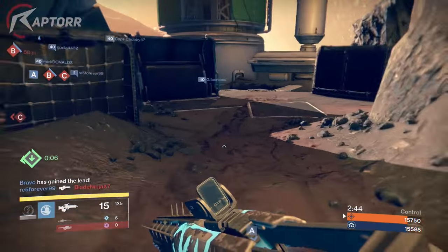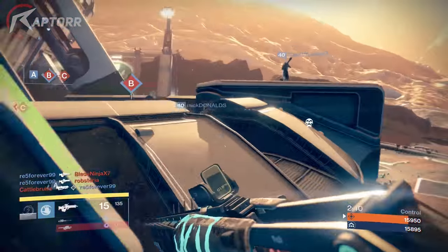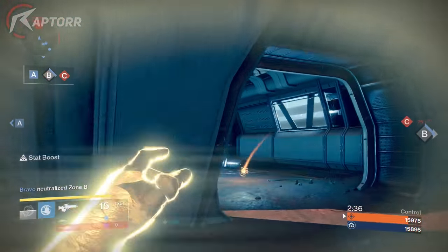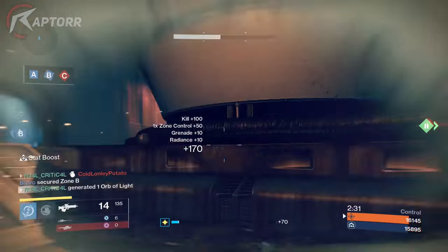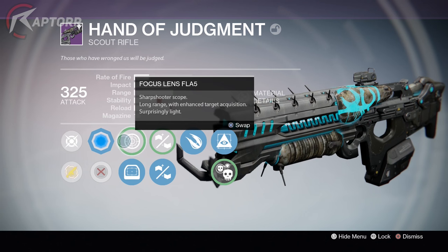The other main Scout Rifles I use in PvP would be the Hung Jury SR4, which is the god roll that the vendor did sell, and then we also have the Tlaloc that I use as well. However, the Hung Jury I didn't use in PvP much, but the Hand of Judgment definitely sells it — it's definitely one of my favorite legendary weapons to use in both PvP and PvE.